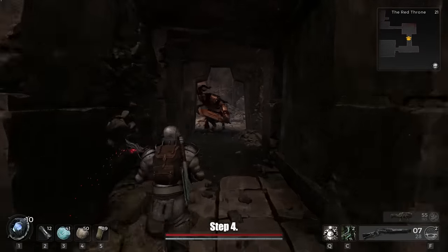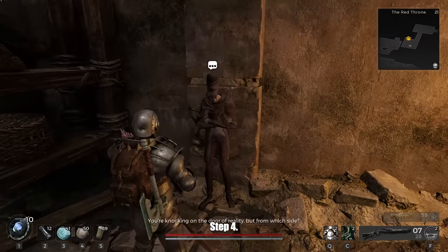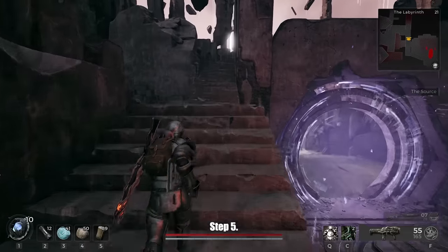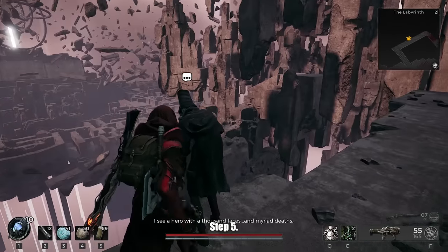Step four: go to Yaesha Red Throne and walk down the stairs into the prison, which is your first door on the right. Just follow that path and the NPC will be in there — talk to him. Step five: swap to your campaign and go to Labyrinth, the very far right area. Walk up the stairs, a little bridge over the portal, and talk to the Dran there.